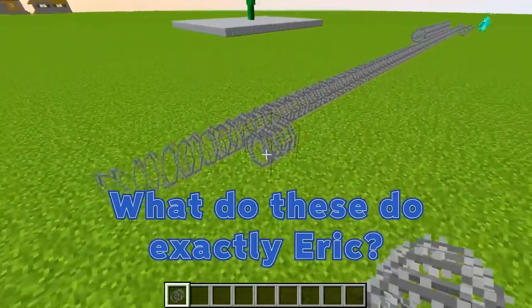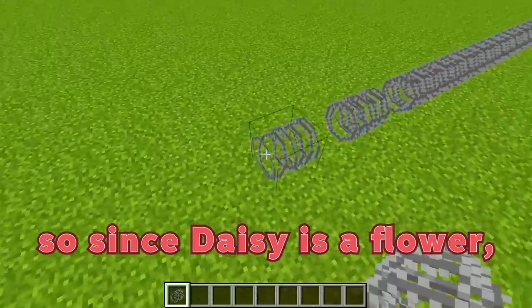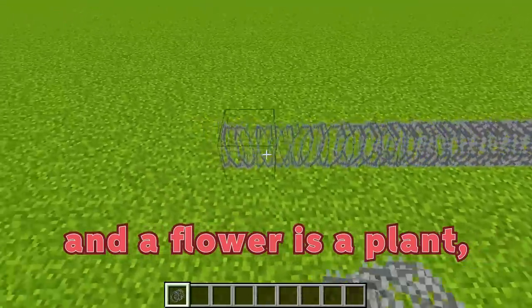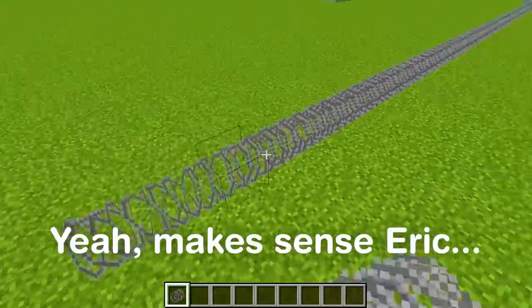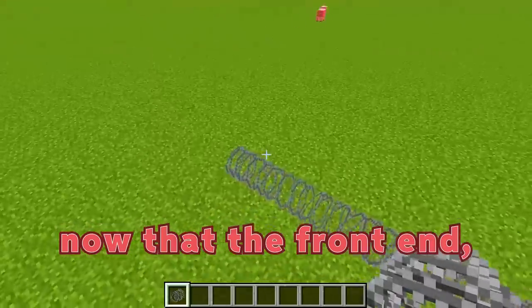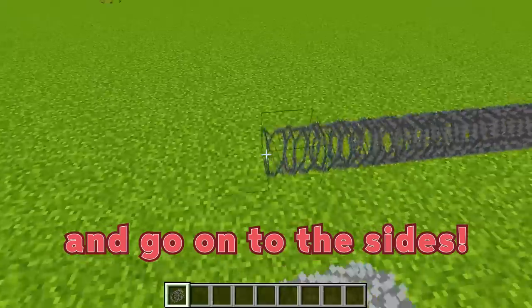So what do these do exactly, Eric? Well, barbed wire is barbed. Since Daisy is a flower and a flower is a plant, and plants really don't like sharp things, this will be perfect. Now that the front end of the barbed wire fence is done, it's time to change angles and go on to the sides.